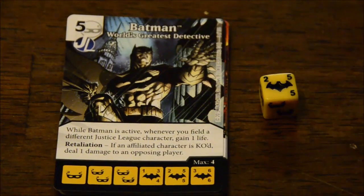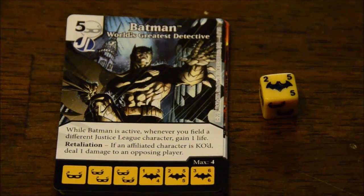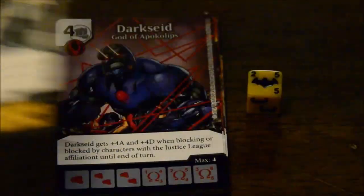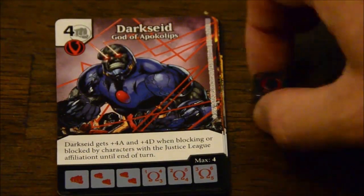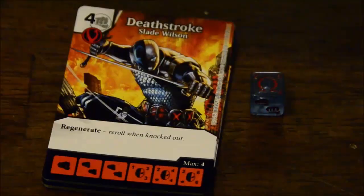So you have cards from Batman — Batman World's Greatest Detective. While Batman is active, whenever you field a different Justice League character, you gain a life. He has a retaliation ability: if an affiliated character is KO'd, deal damage to an opposing player. And there's his Batman die. Then you have Darkseid — God of Apocalypse. He gets plus four attack and defense when blocking or blocked by any of the Justice League characters.